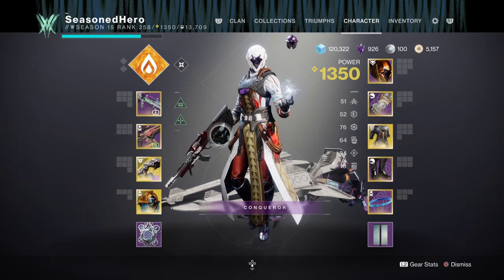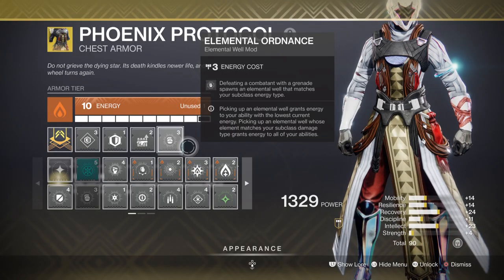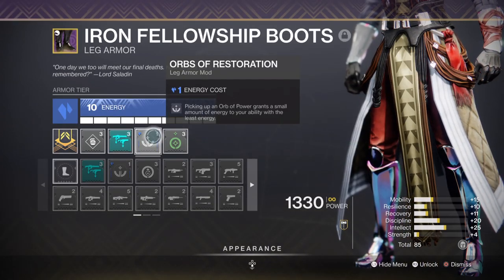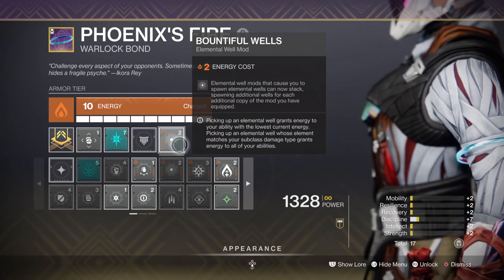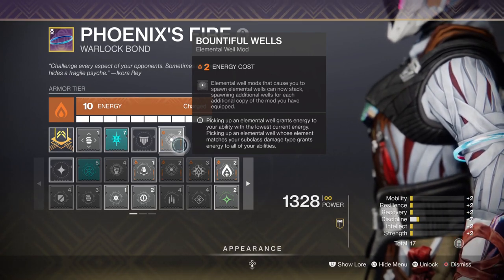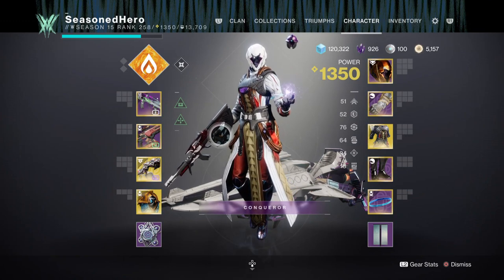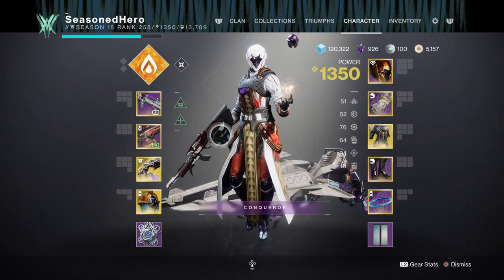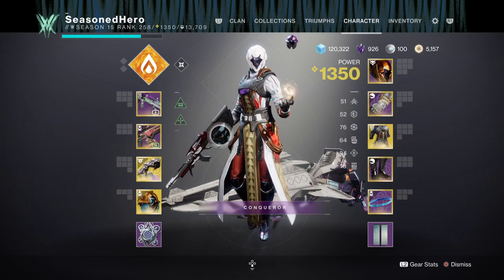For playing it safe, I have my Discipline at tier 6 with Elemental Ordnance for gathering orbs, Orbs of Restoration for collecting a small amount of energy for our lowest ability, and Bountiful Well for doubling the amount of orbs we get from 1 to 2. All of this, on top of the fast cooldown rates the subclass offers, is enough to two-man a dungeon with ease while never running out of resources to keep your friends and yourself alive.